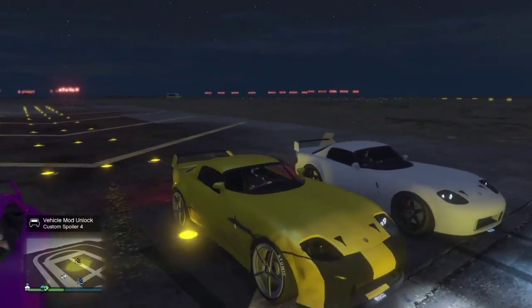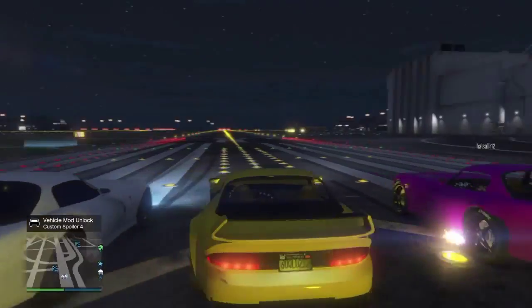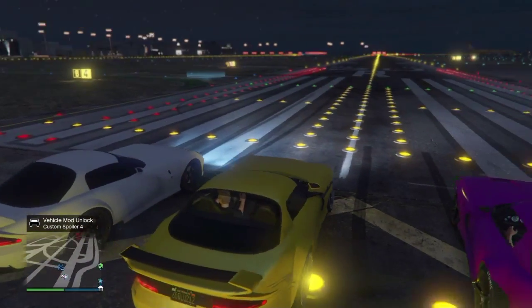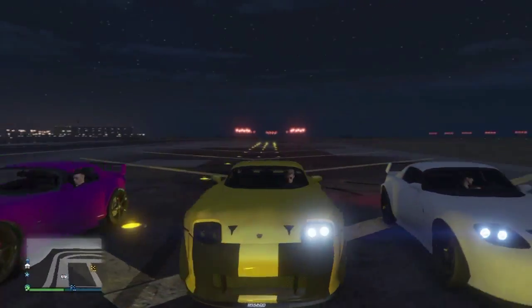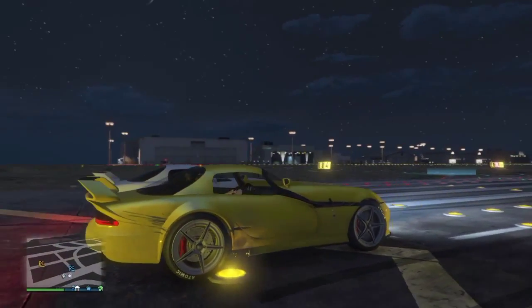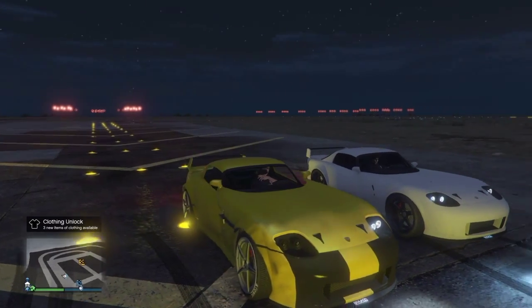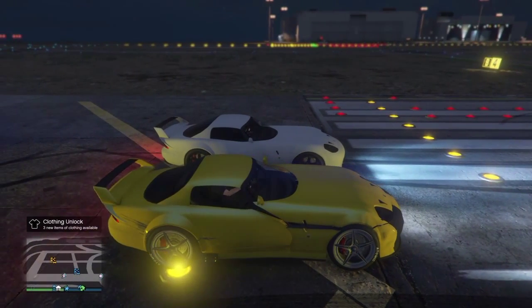I'm ready to do it. I'm Jordan. Do you want to tell us how to do it? So this is supposed to be the speed boost. We recommend the Banshee for doing it because it's rear-wheel drive — it's better with a rear-wheel drive car. You can't do it in four-wheel drive.